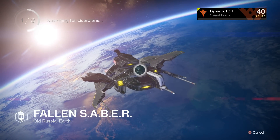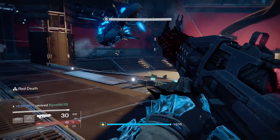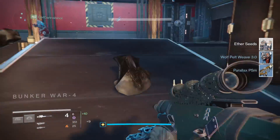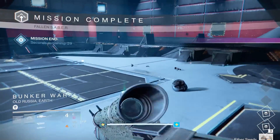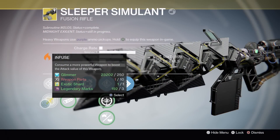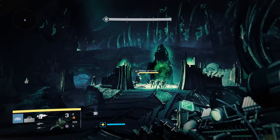It does also matchmake you as well, for those wondering. When you get to the very end of the Fallen Saber strike mission and take out the boss, you should get a drop known as the Sleeper Simulant weapon frame. From there you are practically done — simply bring that weapon frame back to the gunsmith.